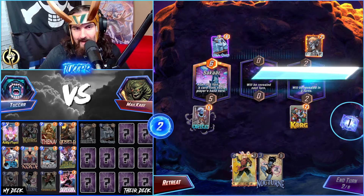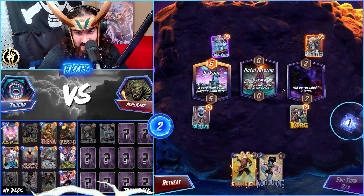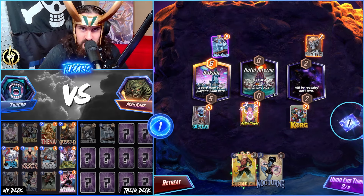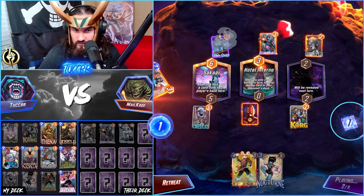Copycat hitting the Broodlings — getting 5-power Broodlings is so good. Not a lot of people are playing Arishem at the moment, but yeah, Thena — that's just Thena freaking carrying the game. Honestly, some pretty solid hits here overall.